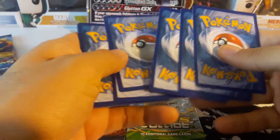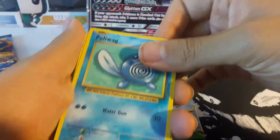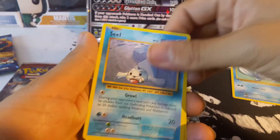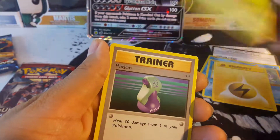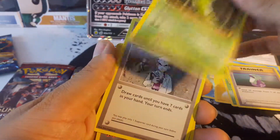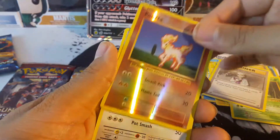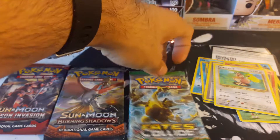I'm hoping for a Charizard or something cool, but knowing my luck — Poliwag, Seal, Magikarp, Energy, Caterpie, Potion, Metapod, Professor Oak's Hint, Ponita, and Farfetch'd. Garbage!